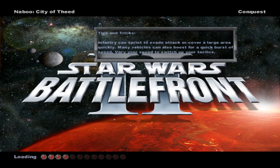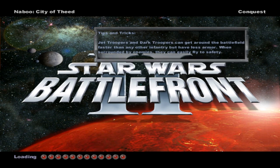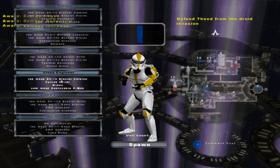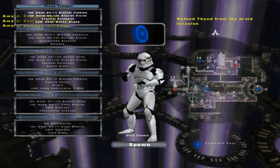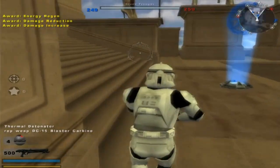Welcome back everybody to a brand new video. Today we go on a demo of Naboo City of Thede by Sereja — however you say his name. Calrissian97 is currently porting this map and there are a few things that are still wrong with it, but overall it's pretty good so far. I think it might be importing some other custom sides. The original Naboo City of Thede had custom sides. These sides here, as you see, are just from Tatooine — the map Tatooine. So that's why I will be playing as them. Let's spawn in here just with the regular unit.